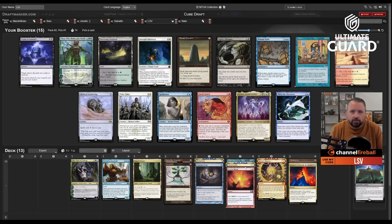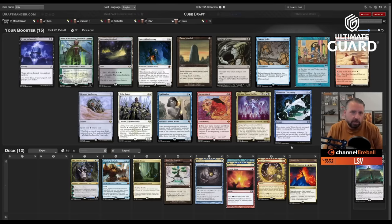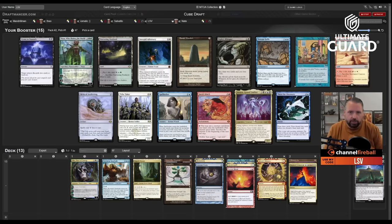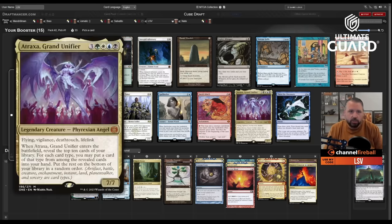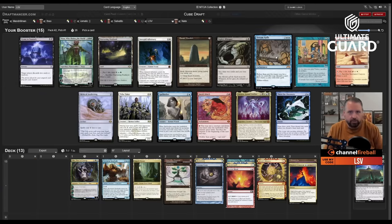I was really hoping for a Black Lotus, but there's Dream Halls! Also Atroxa, Sneak Attack, and Tinker. I really want Dream Halls, but there's a pretty good chance I wheel it. I need to decide: do I take Atroxa, because Atroxa plus Dream Halls is very strong, or do I take Tinker? Tinkering out Jar, Citadel, and Gearhulk can be really good. If I take Atroxa I might also wheel Sneak Attack, though that's more of a backup plan.